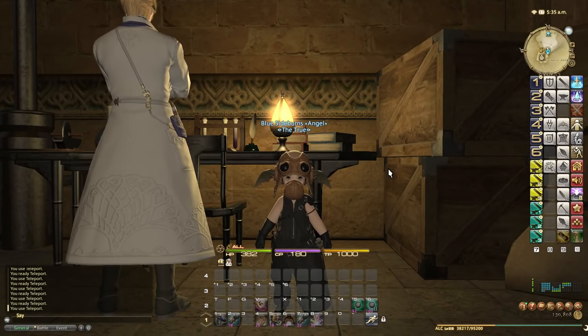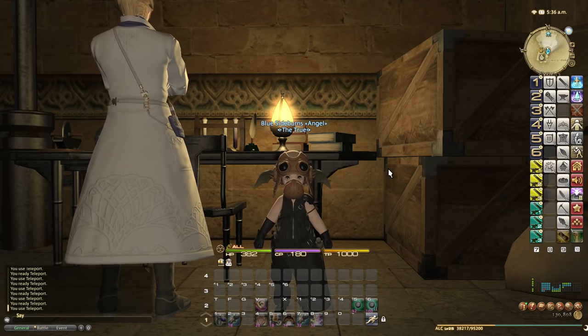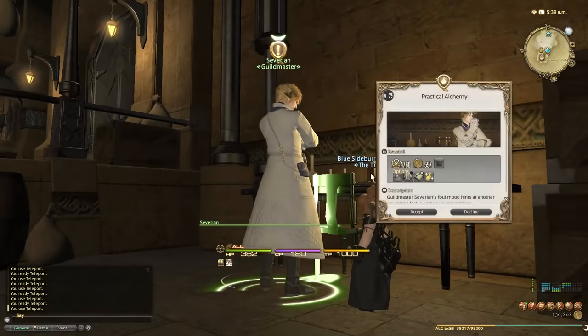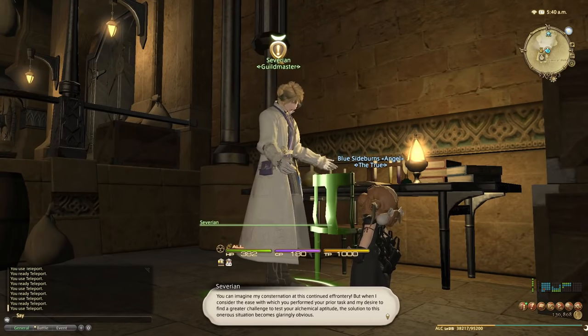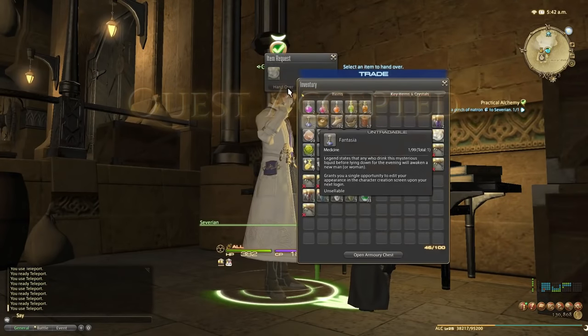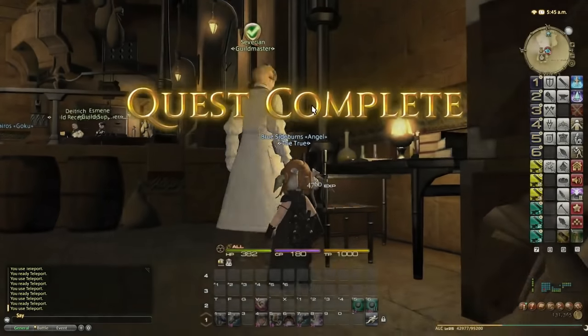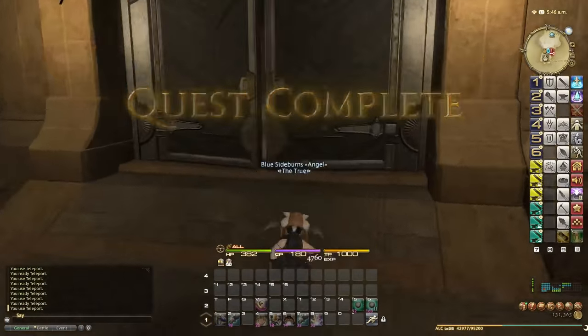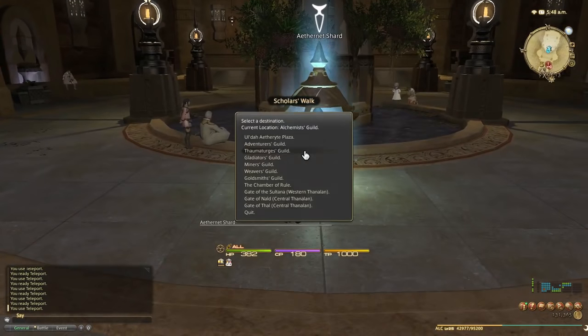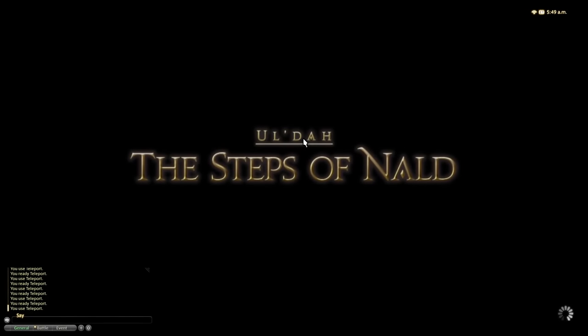We hit level twenty-five by turning in the leve quest nine times — twenty-seven high quality enchanted silver rings. Back at the Alchemist guild for the level twenty-five quest. From basically level twenty-five onward they start demanding high quality turn-ins for the guild quests, so high quality items are now required. Complete, done. Let's go back to the adventurer's guild for the twenty-five to thirty leve quests.